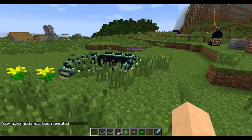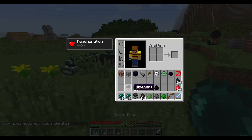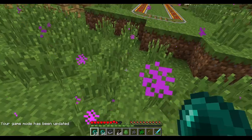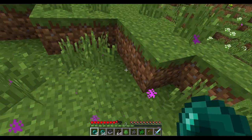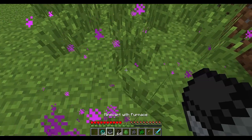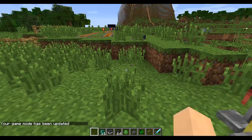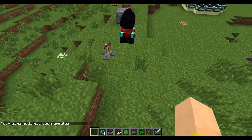Another thing I forgot to mention about the endermite — I have some enderpearls here. You don't just have to see endermites by having an enderman teleport. You can actually use an enderpearl, and if you use enough of these, eventually you will see one spawn where the pearl lands. It will pop out an endermite. There we go, we got one! So be careful when you're teleporting around with your enderpearl — that can cause an endermite to spawn.